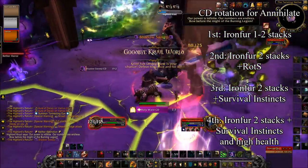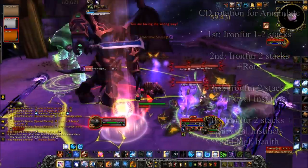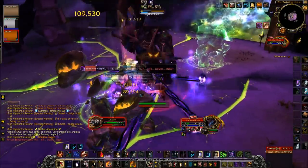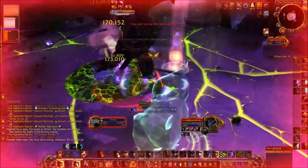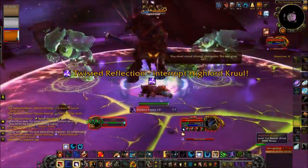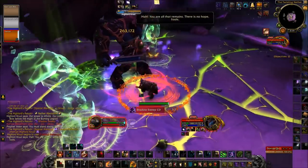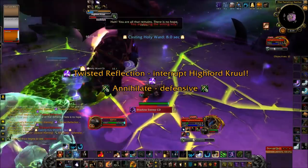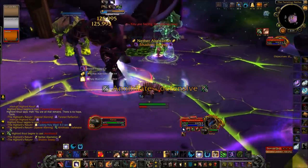Here's Cruel, so this is where we pop Heroism and our second potion and try to do as much damage as possible. Make sure you're getting out of those Netherstomps — right there I just needed the extra heal. Health management is a huge deal in this phase; you want to keep your health up as much as you can.